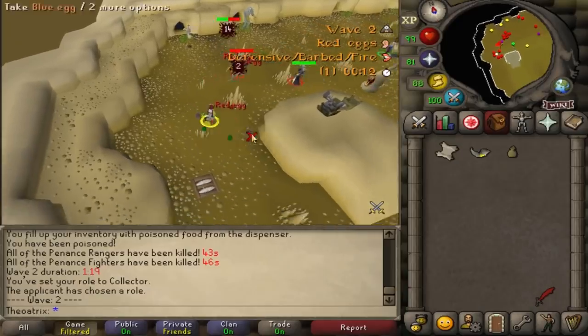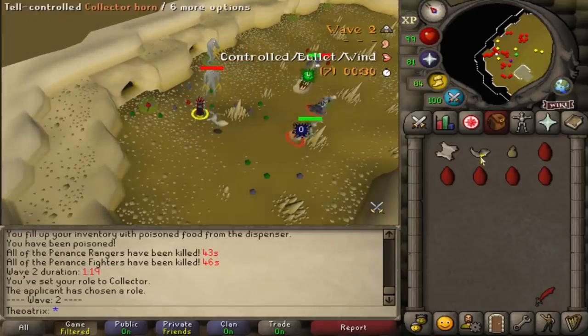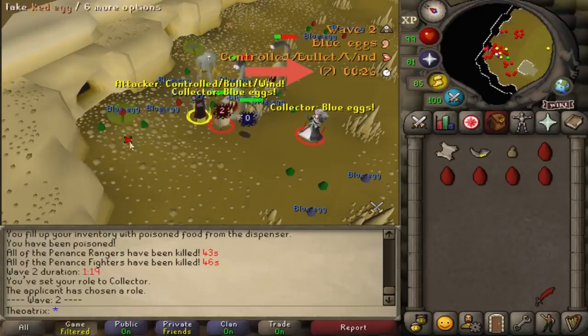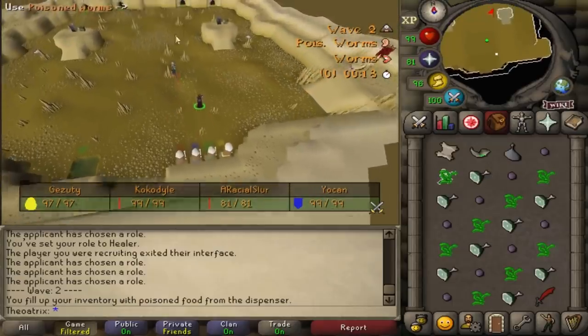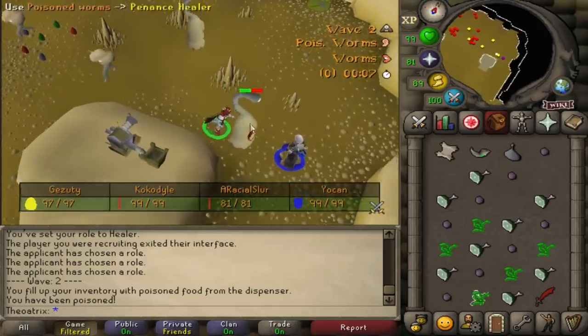As a collector, the plugin can highlight all of the correct eggs that you need to pick up. It also adds a counter so you can see how many eggs you've collected, which gives you a good indication of how well you're going to do that round. As a healer, it highlights the correct food item that you need to be using in order to poison the pennant's healers.